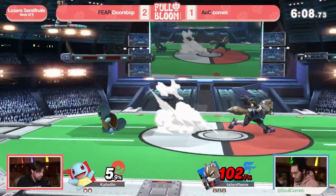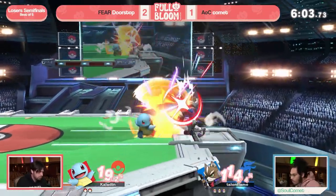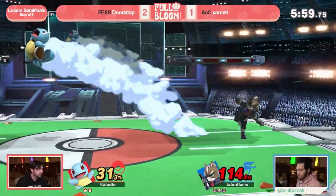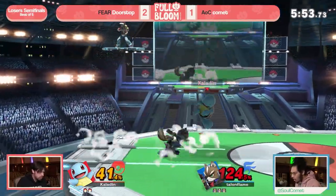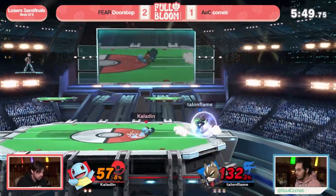That's the second time Doorstop went for that aggressive off-stage neutral-B, and I understand it's a flashier-looking edge trap, but he's been getting so much mileage out of just waiting for the two-frame with down tilt or running off the ledge for a neutral air. He might have to commit to safer options — he's 0-for-2 on that. Could also switch to Ivy and go for the down air, then have enough time off the respawn platform to switch back to Squirtle before Comet is back on stage.